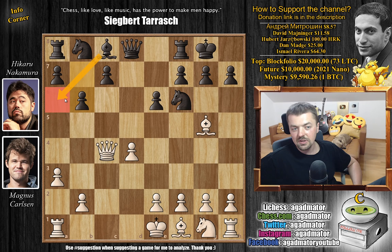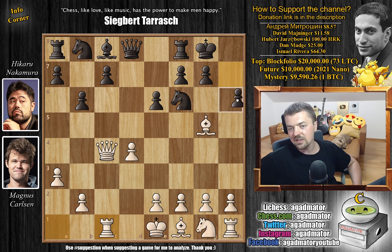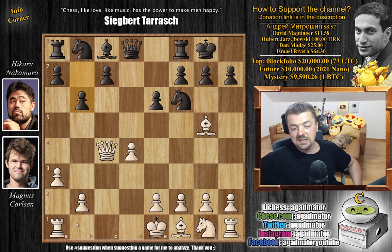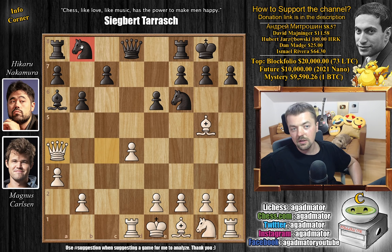Black basically wants to capture on c4, get the queen on c4, and then use the queen on c4 as a tempo so he can play b6 and bishop to a6 with an attack on the queen. That's what black uses in this line to develop all his pieces. So here bishop to g5 by Magnus, and now d captures on c4 as planned. We have queen captures and now b6 preparing the said move.